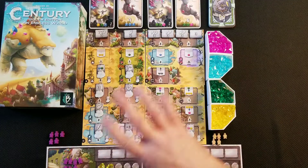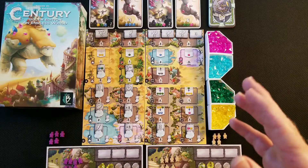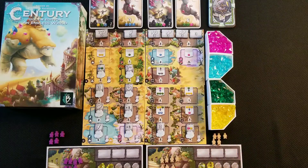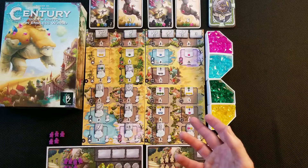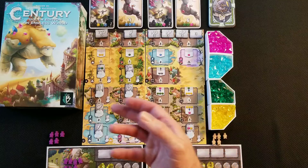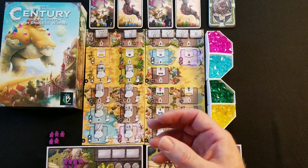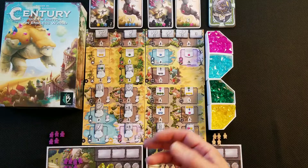We have a game set up here for two players. This game can be played with two to four players, but I have it set up right now for two players, and I'll explain some of the differences. Century Golem Edition and Endless World — all the Century games and all the Golem Edition games — are set collection games by Plan B Games.